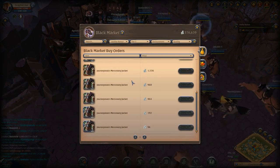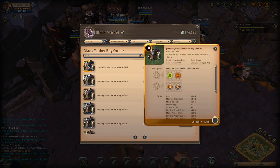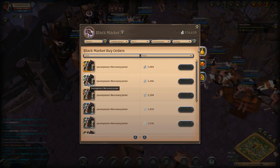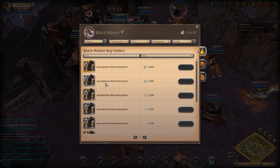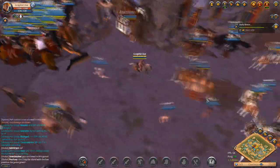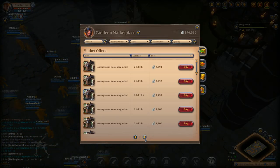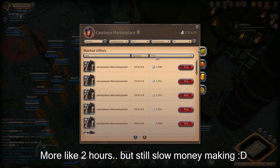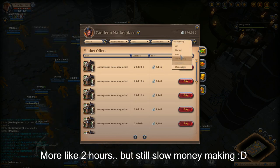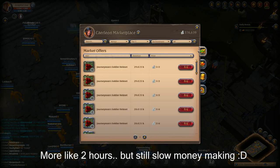That's black market to auction house trading. Right here I'm looking at mercenary jackets. The main thing you'll find out is it's pretty hard to start — you're going to be making money on pretty much every trade, but such a little amount that it takes some time. This took me about three to four hours to make 376,000 silver, and I was starting with about 4,000 silver, so it was very difficult in the beginning.